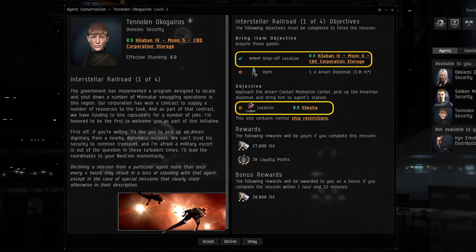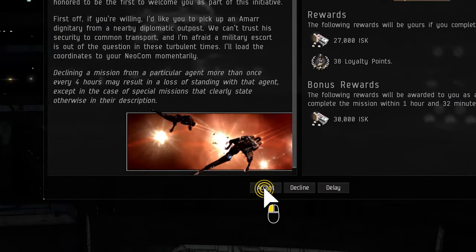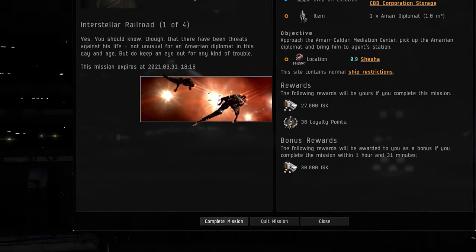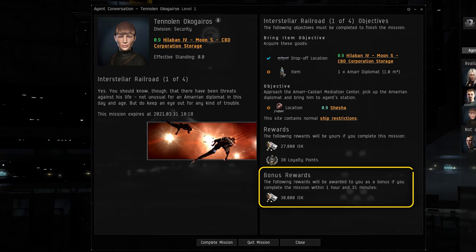Make careful note of any locations mentioned or items required on this screen. If you're feeling confident, click Accept to start the mission. Note that you must complete the mission within a certain time limit to receive the reward, and if you complete it fast enough, you may even receive bonus rewards.